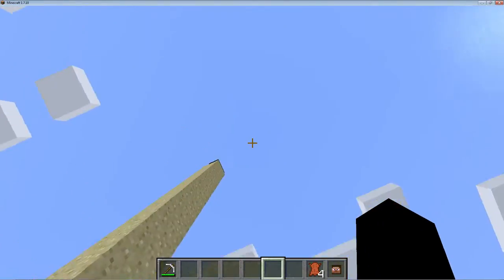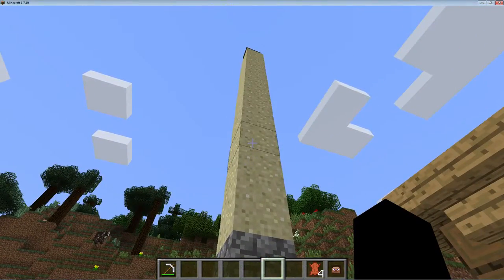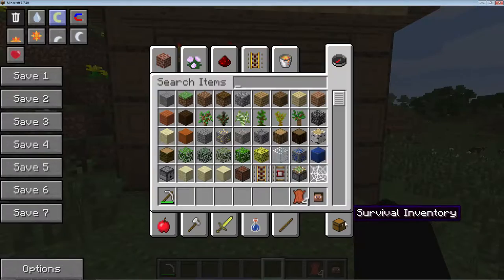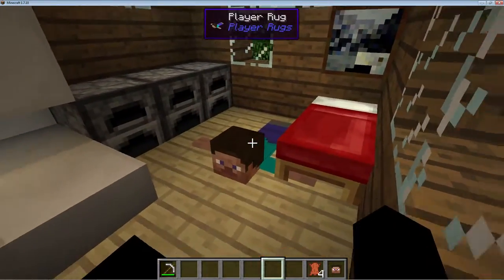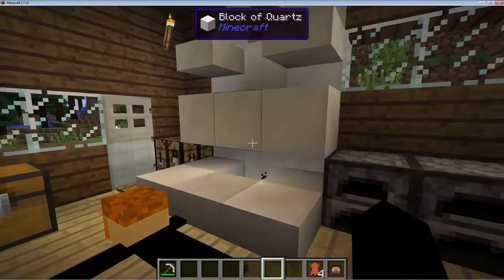Our first one is the Player Rugs mod. I know you're looking at that like, what is that Jiggly — and that is what I will show you shortly. The first step is you need to be able to collect heads, but unfortunately you can't use zombie heads or creeper heads, it's got to be player heads. It does allow us to use Steve, so we do have a Steve and a Jiggly rug.